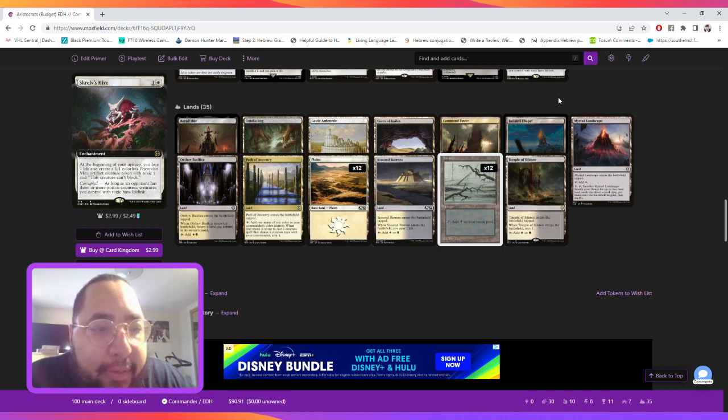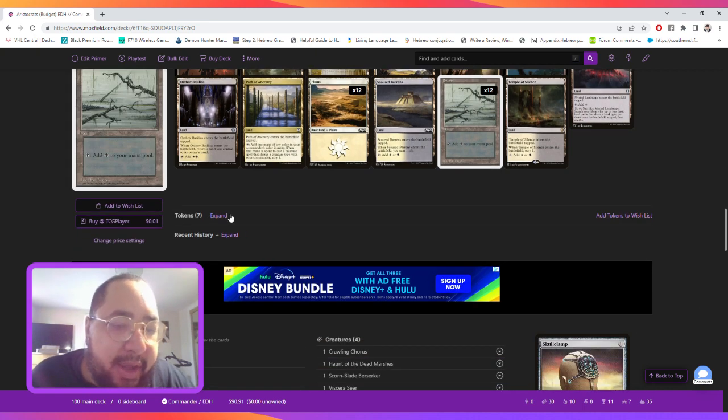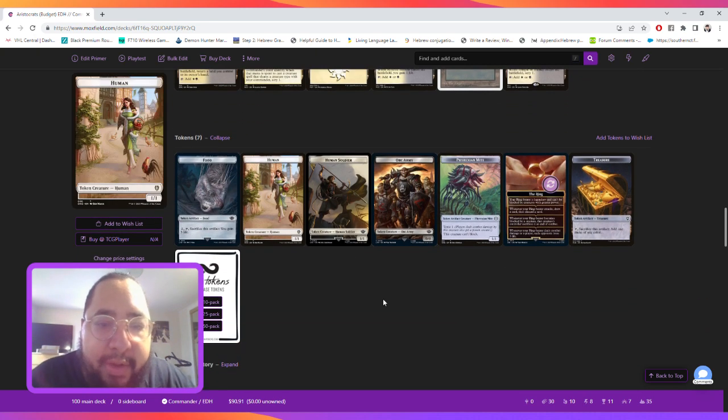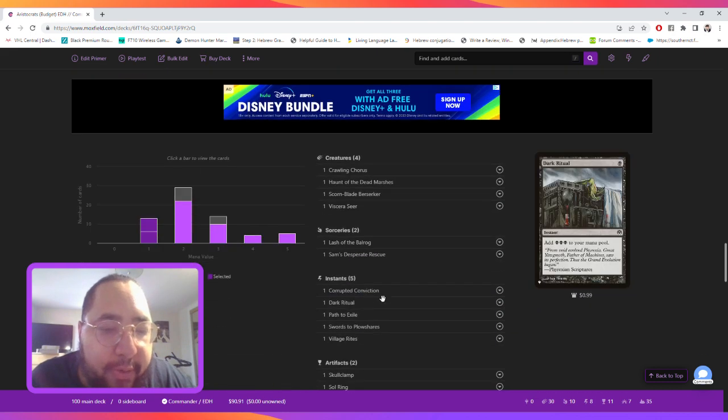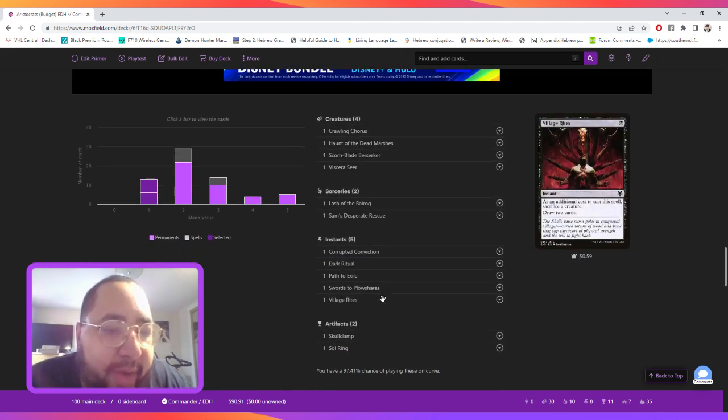For lands we're running general lands — nothing too fancy. We have Barad-dûr to amass orcs, Emeria's Call to make tokens at the end step of either your turn or your opponent's turn. We're playing Command Tower, Path to Ancestry so we can scry, and Myriad Landscape for ramp. For tokens we're making food, human, human soldier, orc army, Phyrexian Mite, The Ring, and treasure tokens.